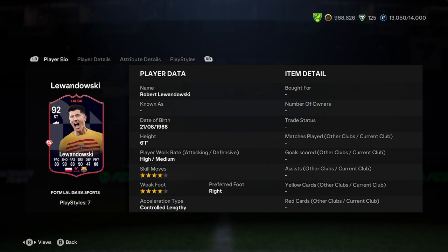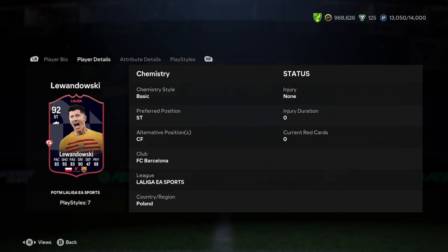He's 6'1", high/medium work rates, 4-star skill, 4-star weak foot, right footed, and he's controlled lengthy. It's not a bad start. He's going to be a little bit slower than everyone else, but hopefully the rest of the card makes up for it. He can play striker or centre forward.